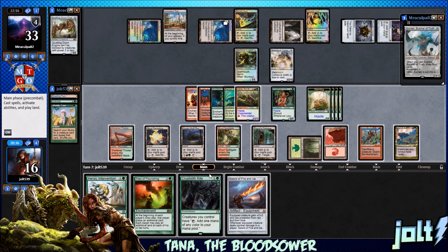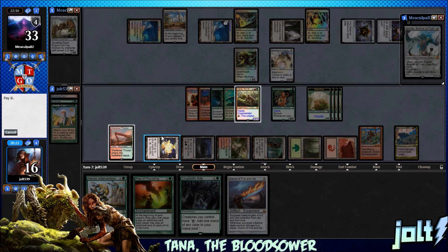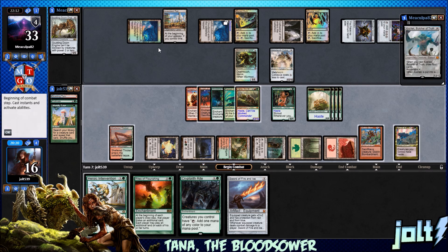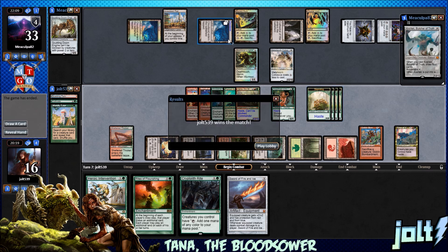We're gonna connect for 12. Do we want to go for Rogue's Passage? That's gonna be us tapping out for four. They can swing in and then we'll connect with a bunch. Let's go and go for Rogue's Passage — make Tana unblockable. We could get a few more enchantments down, but I think at this point we just want to come in hot. We've got 12... 16... and actually I think we can close it out. Opponent scoops it up.